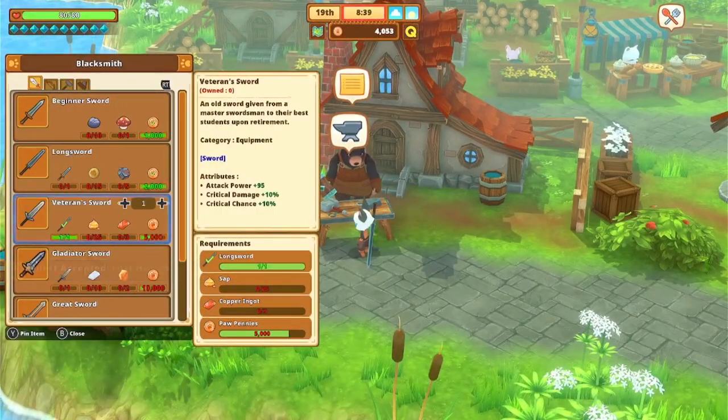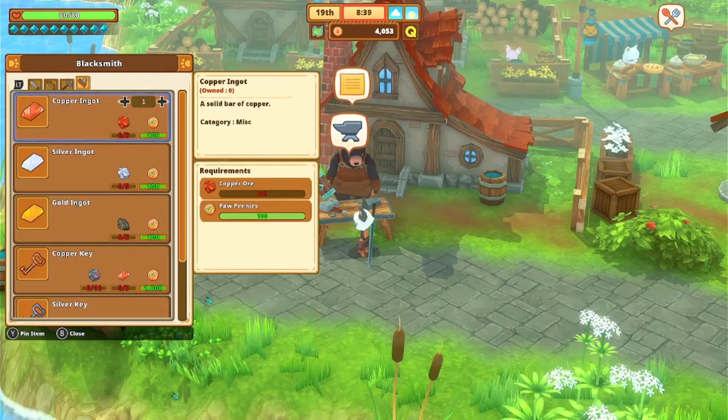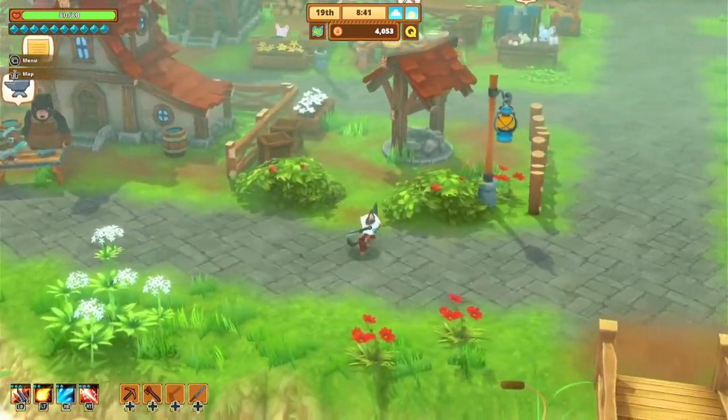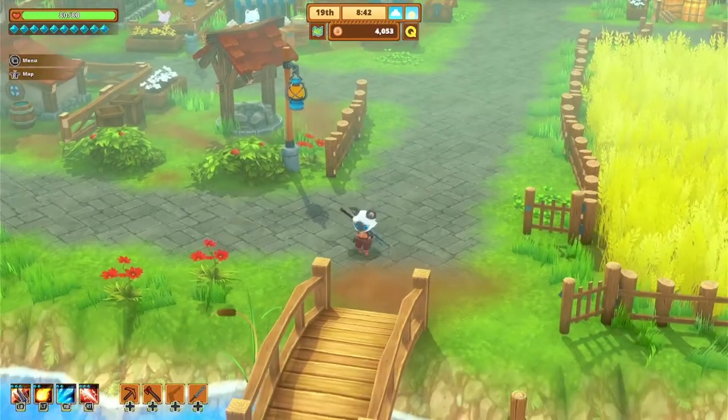I'm on a quest myself to get the veteran sword, so I'm just going to see what's required. It looks like three copper ingots, 25 — no, 5,000 — Paw Pennies, and three copper ore. Just taking a look at that. Without further ado, let's go ahead and head to the mountain tunnel entrance.